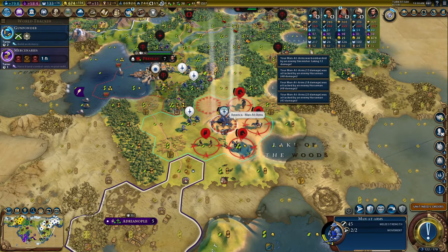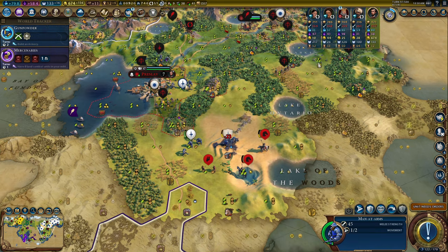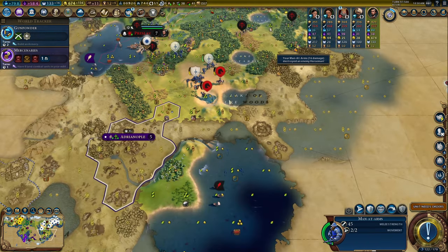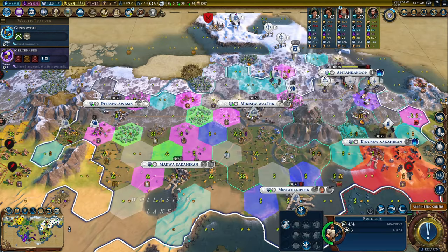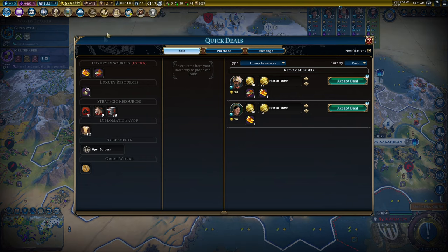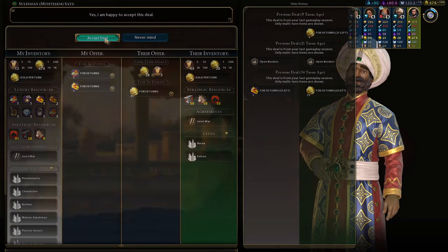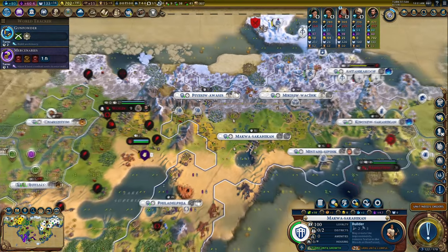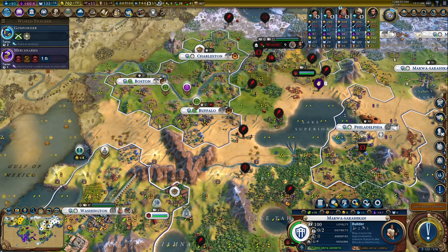My man-at-arms is now being surrounded and killed by about 100 barbarians! This invasion of Byzantium may need to take a little diversion - let's kill that barb camp quickly. All of these improvements in the lands I have acquired - anyone want to buy them? Yeah you do - come one, come all, America is open for business with 191 gold per turn. Excellent!